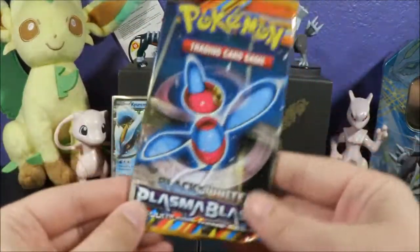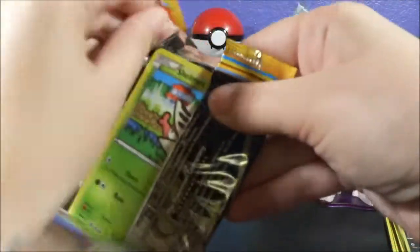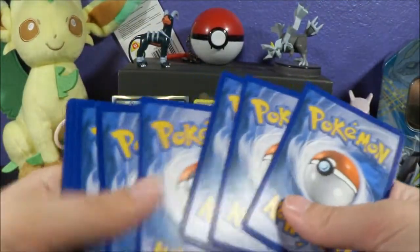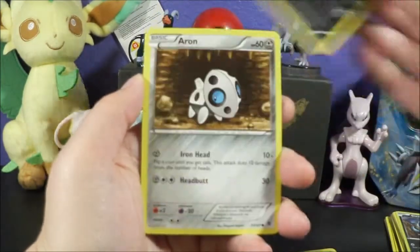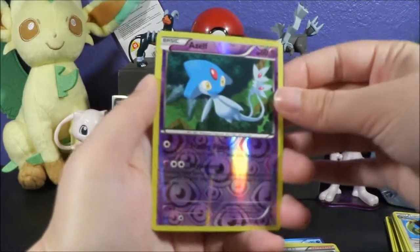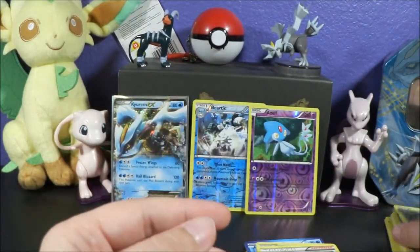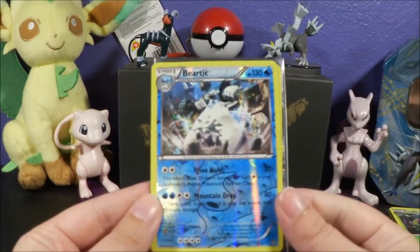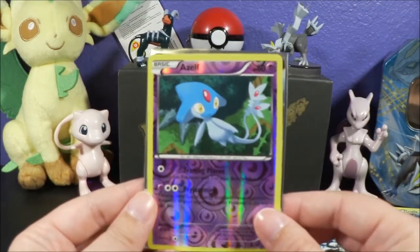Hopefully Plasma Blast, black and white, can do something for us. Oh, this is 2013 — so it's definitely repackaged, is my guess. That's what that means, I believe. Hopefully we can get something cool from it, though. We got a Shelmet, Surskit, Ducklett, Houndour, Aeron, Relicanth, Fraxure, Professor Juniper. This is our Azelf — that's cool, that's a reverse rare — and our rare is a Crawdaunt, non-holo rare. Not much for pulls out of this tin. But we did manage to get the reverse rare Azelf from the only black and white pack in this black and white tin.